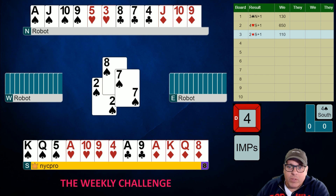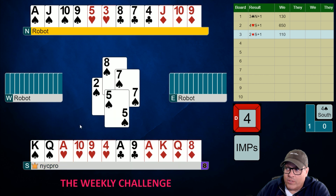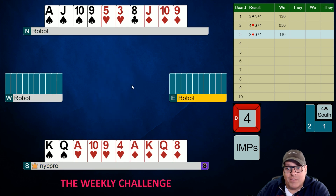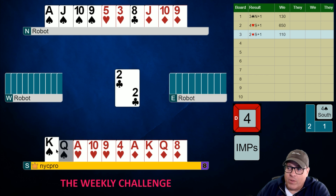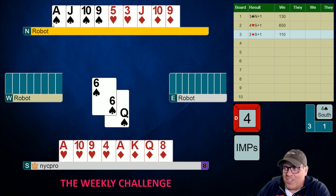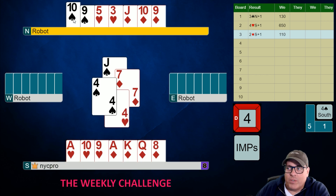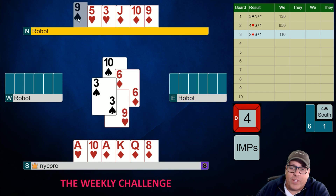Now we're playing IMPs, and some of you may say it doesn't really make a huge difference — these extra tricks. Well, when they're free, you take them. You're not in any fear of a devastating shift that's going to beat your contract. In spots like this you want to take all the tricks you possibly can. At matchpoints this would be exceptionally important; at IMPs it could be one imp, but we're not in the business of throwing away imps. If it's super safe — and see how safe this is — you're ruffing with a good trump. For safety and efficiency, you can overtake the ace of spades to draw trump continually, and now you draw trump until they're done.